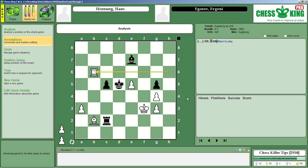We have a position here from an open tournament in Augsburg, 1995. A couple of masters are playing, and White has just played Rook B6, supposedly to protect the bishop on B2. It's now Black's move, and your task is to find the best move for Black in this position.